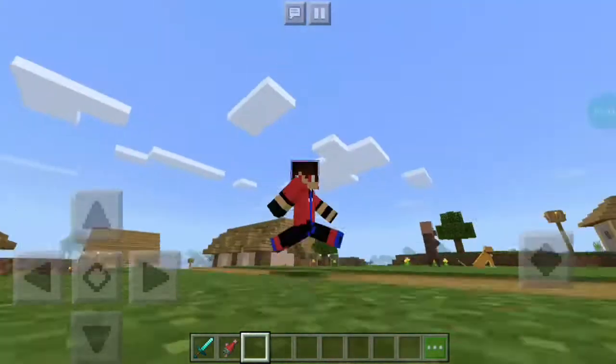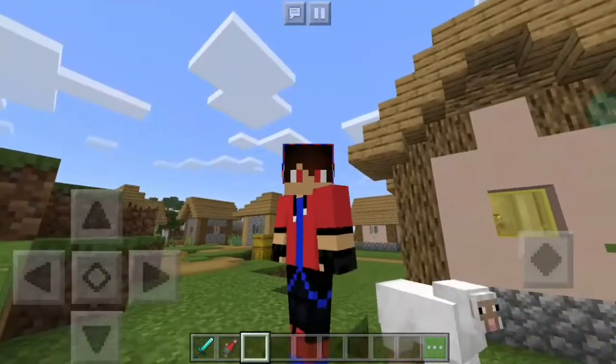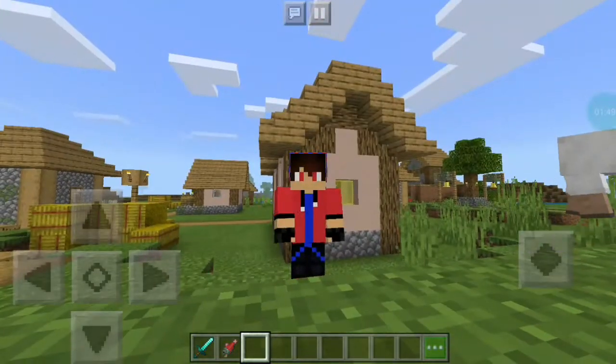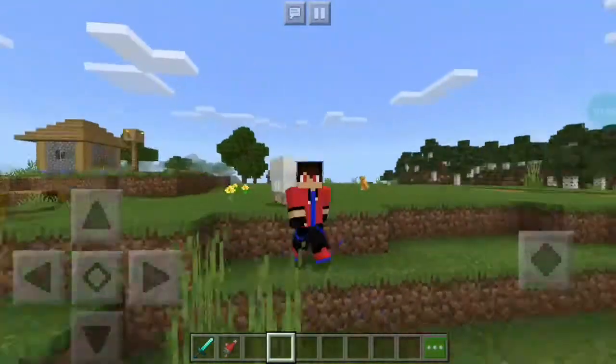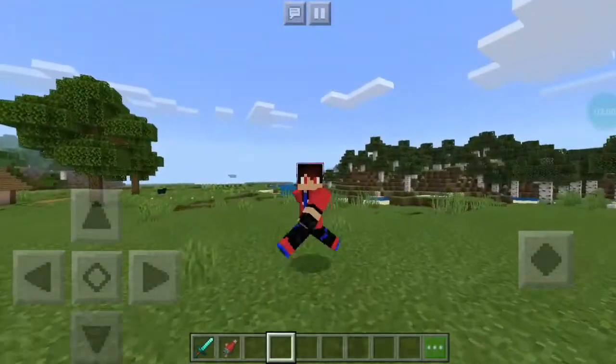Um dos erros que foram corrigidos aqui nessa nova versão era em relação à nossa mão aqui do Minecraft — a mão que a gente usa para fazer exatamente tudo aqui no jogo. Ela estava bugada em relação à skin e tudo mais.